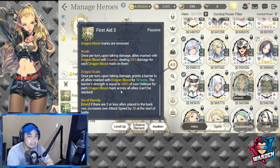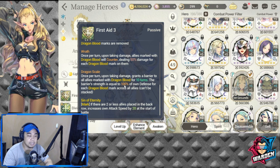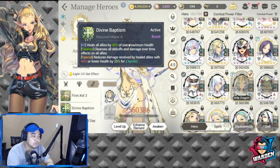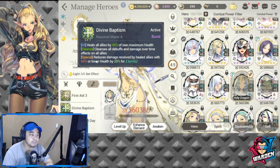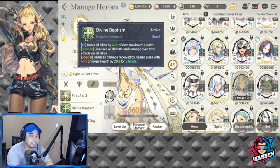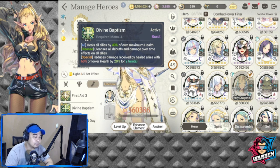She has a new passive called Sin of Eternity: if there are two or less allies placed in the back — meaning three in front and two at the back — increases own attack speed by 20 at the start of battle. This speeds up her spell casting. Even her S1 has an increase, and it will be a heal burst. The special reduces damage received by healed allies with 60% or lower health by 20% for two turns. A lot of value has been added to her kit, making her appear in the top 10.